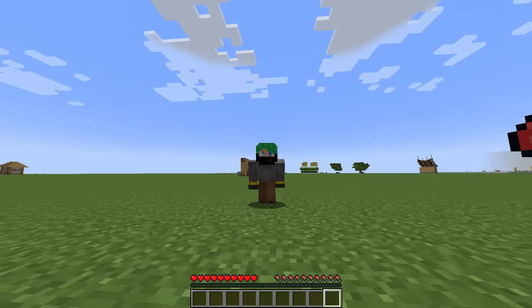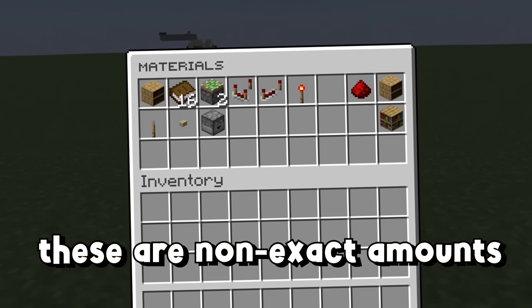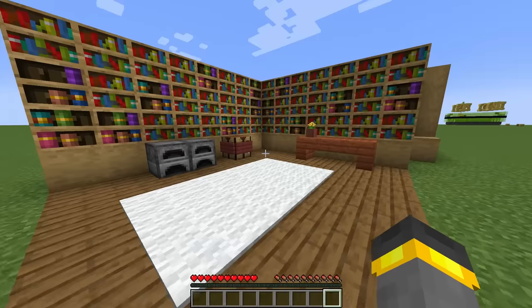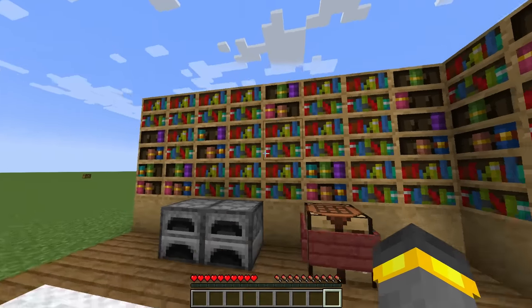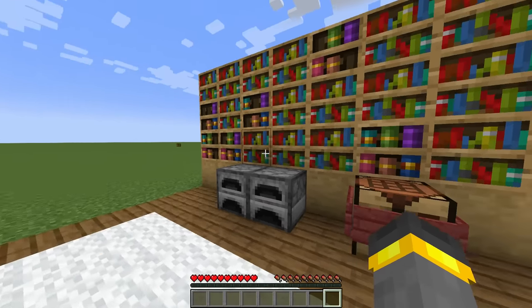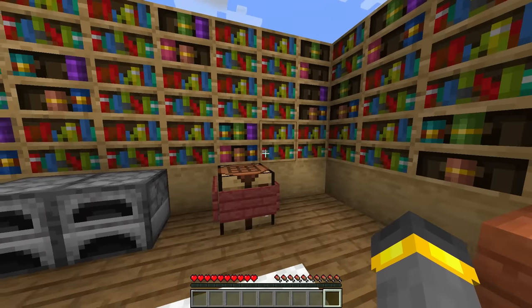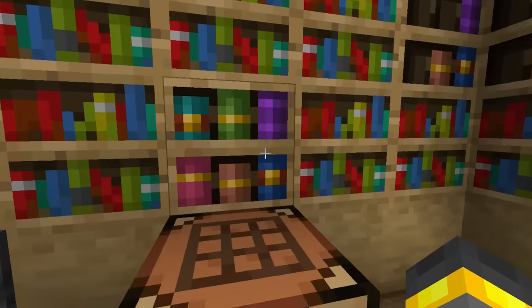Look, if you're new to redstone, this next build might be a little bit of a doozy — it's kind of a lot here, but it's really, really cool. To prepare yourself for the upcoming 1.20 update, let's design a chiseled bookshelf door. Here I am inside of my library. I've got chiseled bookshelves all over the place, and this one right here is going to be the key.